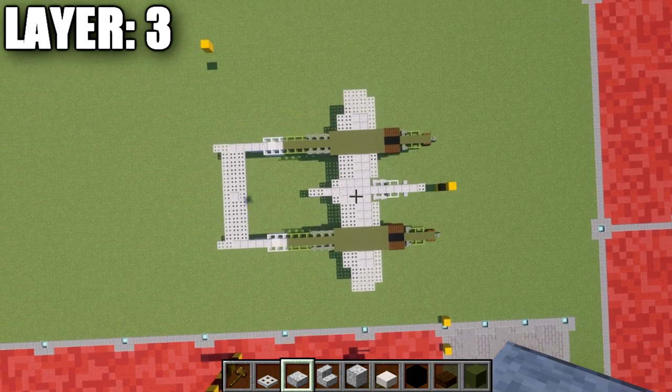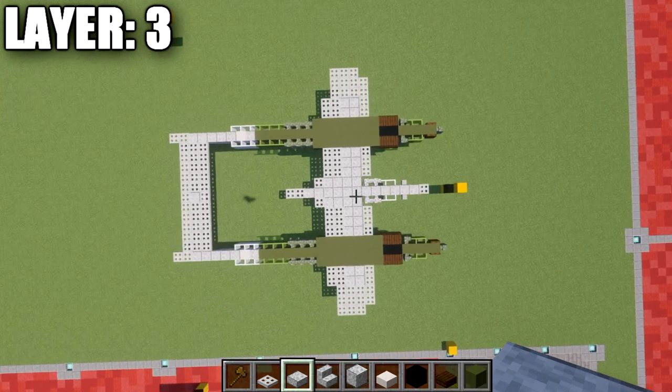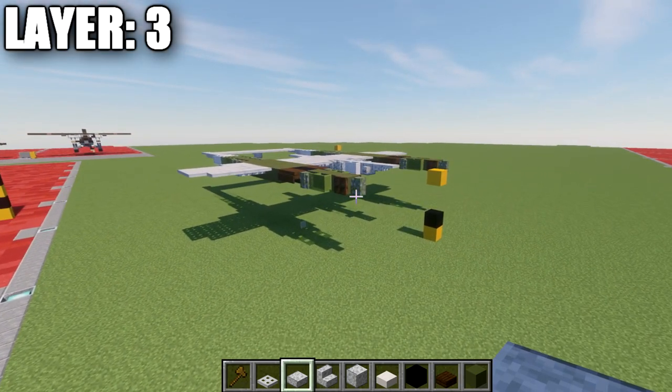Here's what layer three should look like from above once everything is complete. Take what you've done on the right side, flip it over to the left side, and this is the overall view you should have with layer three complete. That wraps up layer three — let's move down to layers one and two.